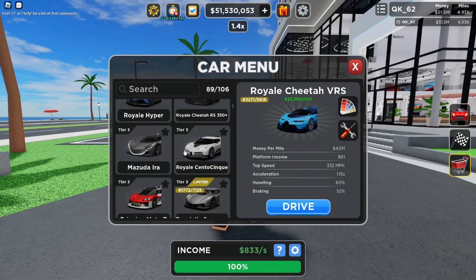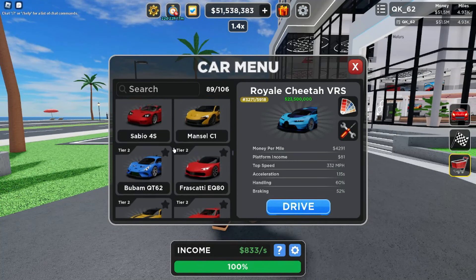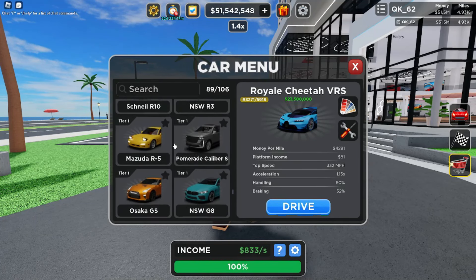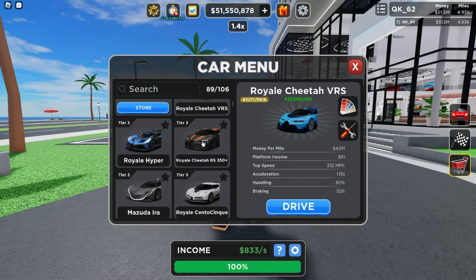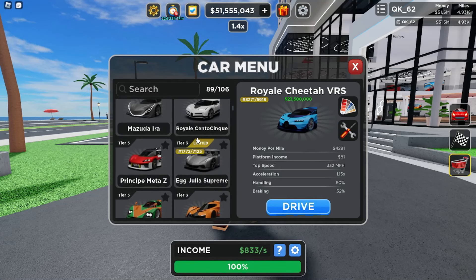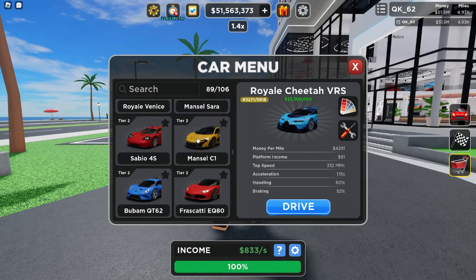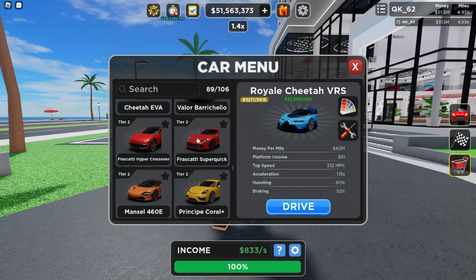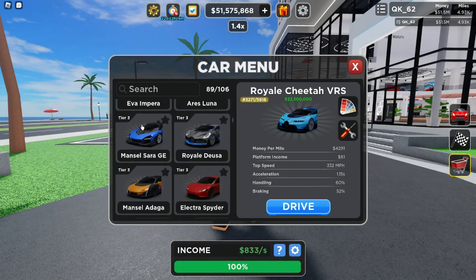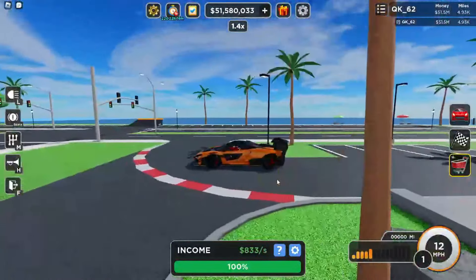We got so much stuff here. I don't know which one should be the thumbnail car. Let's go find that McLaren Senna GTR — I really want to drive that thing. Let me actually see how long it takes to scroll down to it. Let's count: one, two, three, four, five, six, seven, eight, nine, ten, eleven, twelve, thirteen, fourteen, fifteen — there's the Senna GTR.